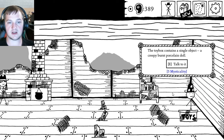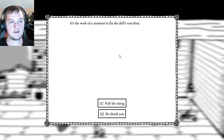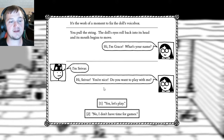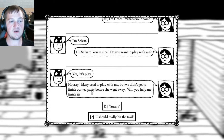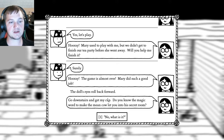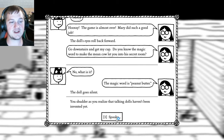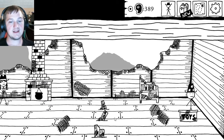The toy box contains a single object — a creepy burnt porcelain doll — which requires five mysticality. I fix the doll's voice box and pull the string. The doll's eyes roll back, its mouth begins to move: 'Hi, I'm Grace. What's your name?' 'Hi, Sabar.' 'You're nice. Do you want to play with me?' 'Let's play.' Grace says Mary used to play with her, but they didn't finish their tea party before she went away. The doll then asks if I know the magic word to get the new cow into a secret room. 'The magic word is peanut butter.' Then the doll goes silent. I shudder — I realize talking dolls haven't been invented yet. Yeah, that doll is possessed.